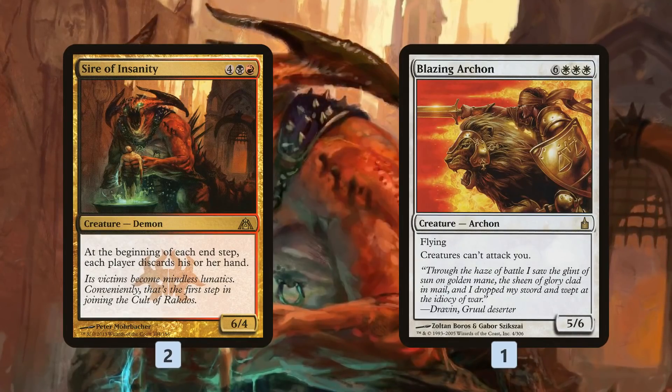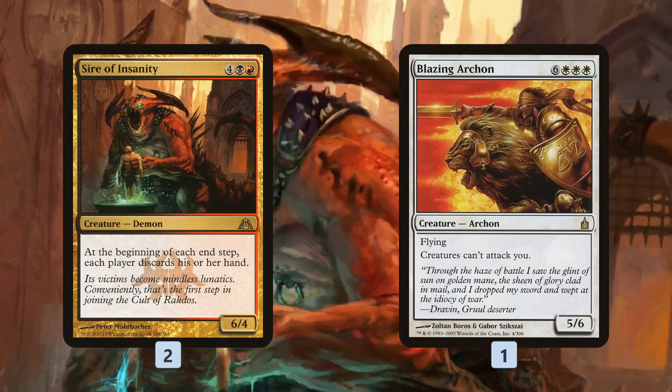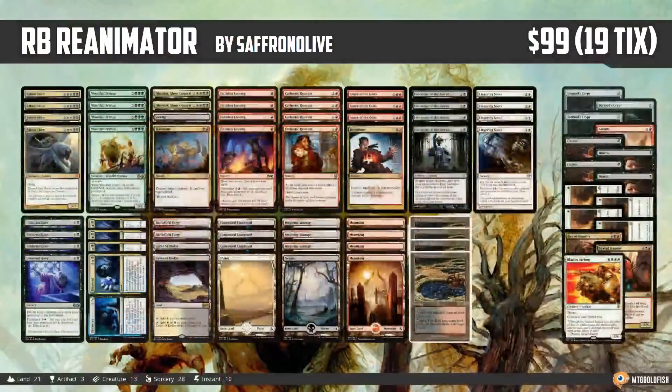Blazing Archon is our reanimation target for creature-based aggro matchups. Against any go-wide deck, especially ones using red removal that can't kill it easily, it locks our opponent out of attacking — our personal Ensnaring Bridge that we can reanimate. Duress and Wear/Tear are mostly to protect our combo: Duress handles counter spells and graveyard hate, Wear/Tear specifically deals with Leyline of the Void and Rest in Peace. Abrade can also hit graveyard hate and kill creatures. Tormod's Crypt handles opposing graveyard decks.